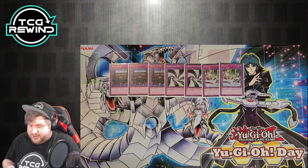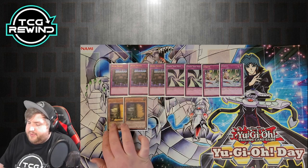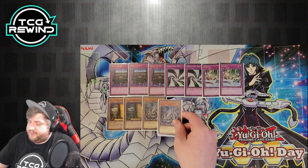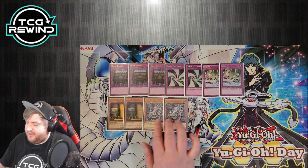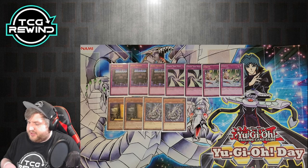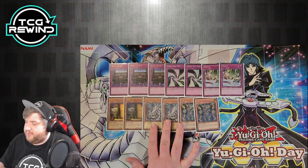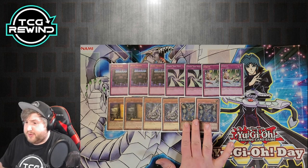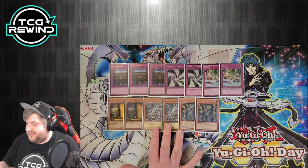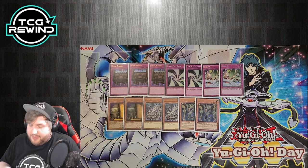We also have two more Maxx C in the side — if you go against a very special summon-heavy deck, add these in. The two Cyber Dragon are for the mirror match. Typically what I'll do is use Cyber Dragon in conjunction with Thunder King: side out Thunder King if going second and put in Cyber Dragon, and vice versa. If going first, put Thunder Kings in; if going second, put Cyber Dragons in. Cyber Dragon is a combo starter and also sides against the mirror or other machine-type decks.